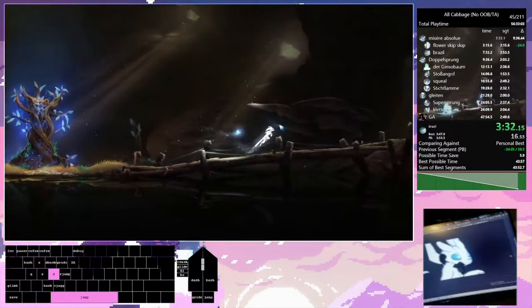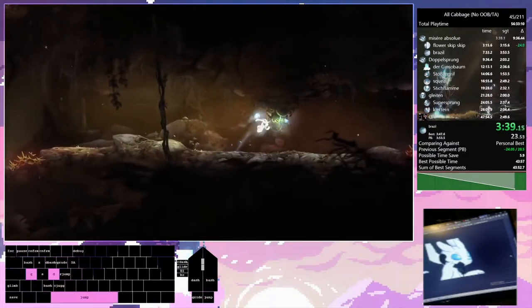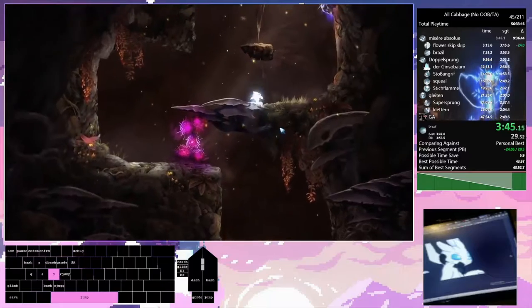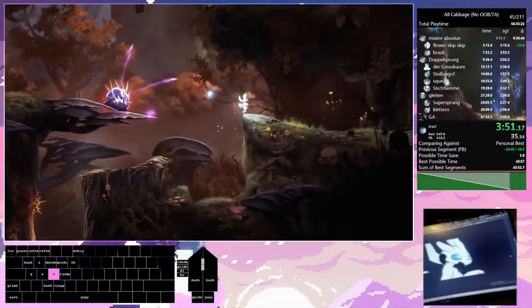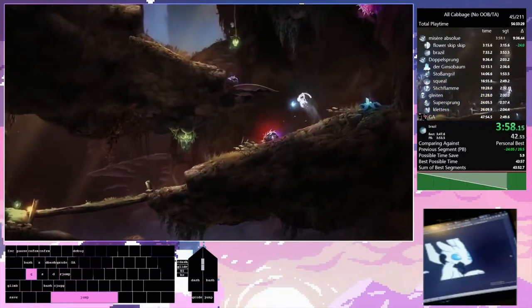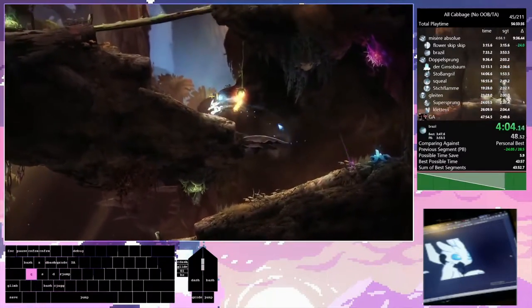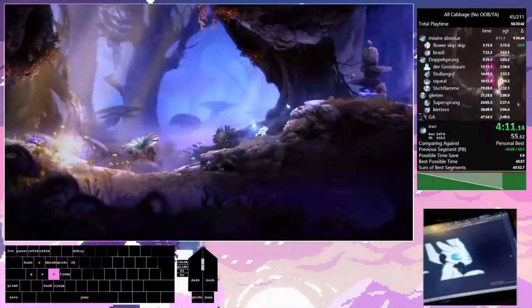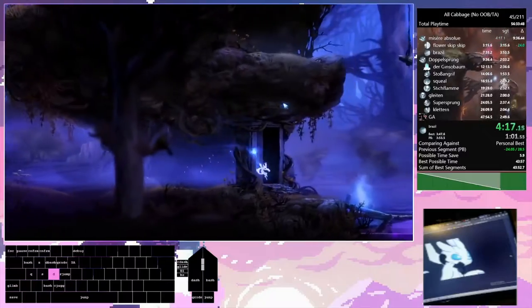Now that we have Wall Jump as well as our second energy cell, we can go ahead and proceed to not actually complete the Sunken Glades area — we will be coming back there later. Instead, we're going to go back to the beginning of the game and enter an optional area called Blackroot Burrows, also called BRB for short. In that area there is an ability called Dash, which obviously is something we want in a speedrun. It should be noted that in this category we get all of the skills in the game, even though we don't have to. Some of those we could potentially skip, but it would be really slow.